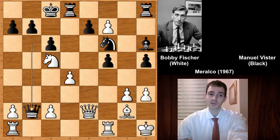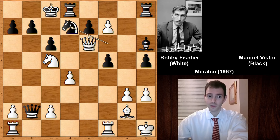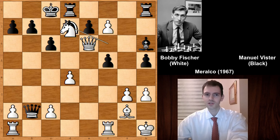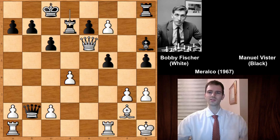Queen takes on B2, but this is actually helping white — it opens the B file for the rook. We have check. Blocking with the knight; if moving the king, rook to B1 and that's game over after moving the queen. Rook can land on B7, so knight to D7. Fischer simply eliminates the knight. Rook takes, rook takes — can you see why Bobby Fischer simply captured the knight? Can you spot the best move for white? White has a very beautiful move in this position. Can you see that? Look carefully.